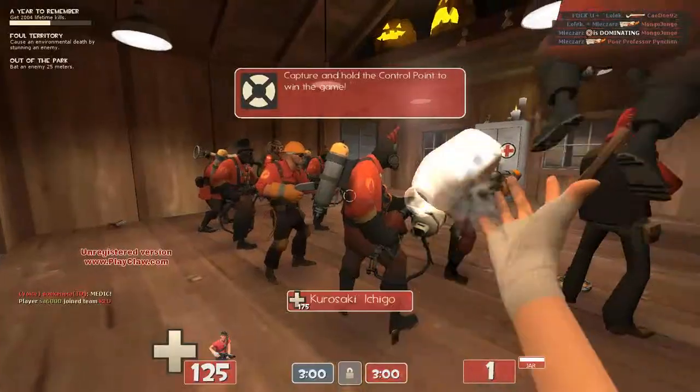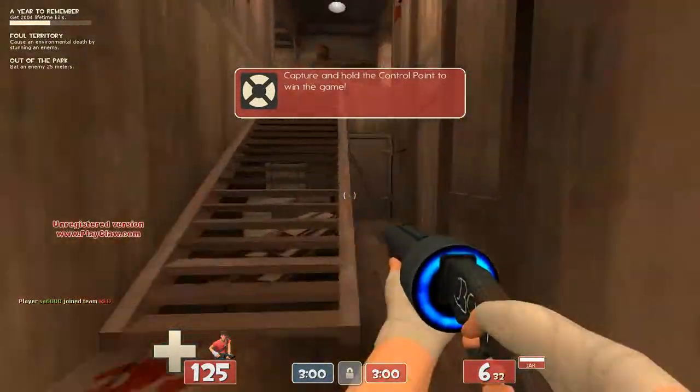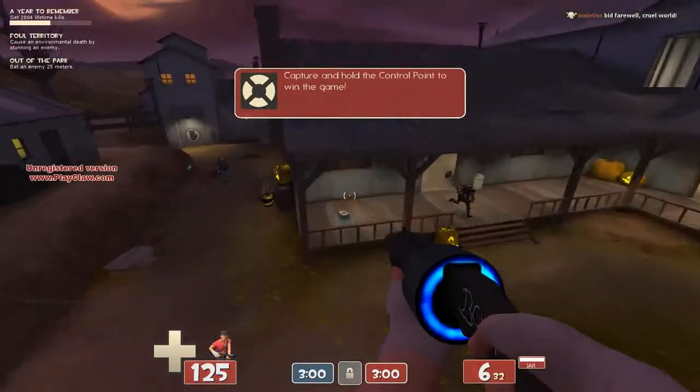If anybody has a strange Scattergun, please hit me up on YouTube. I need four strange weapons: strange Scattergun, rocket launcher, sticky bomb launcher, and grenade launcher, because I'm gonna be doing competitive play as Demo and Soldier.